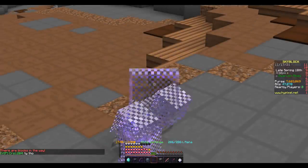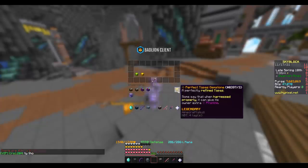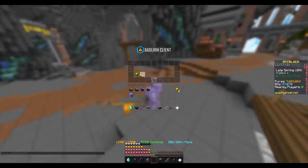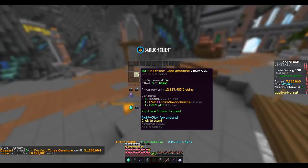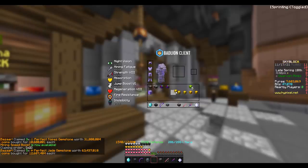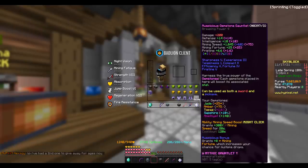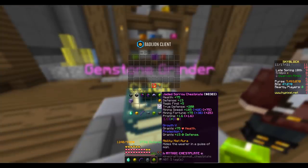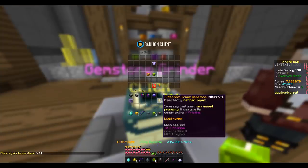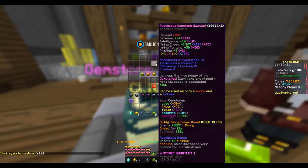Caught some Zs, and here we are the next day with two full bazaar orders — that's the two we already claimed, plus three more perfect Topazes and five perfect Jades. This is beautiful. It's enough to fill all of my armor as well as my pickaxe. Let's take off the flawless ones — it's going to double my fortune on every piece and add an extra point of pristine to every piece. There's all my armor, and here we are with the gauntlet.